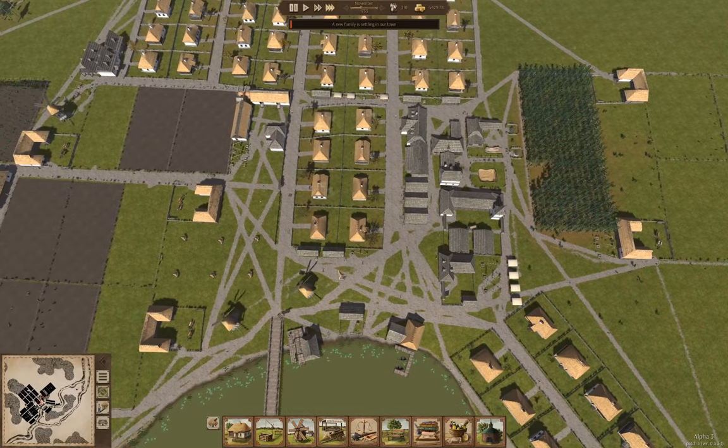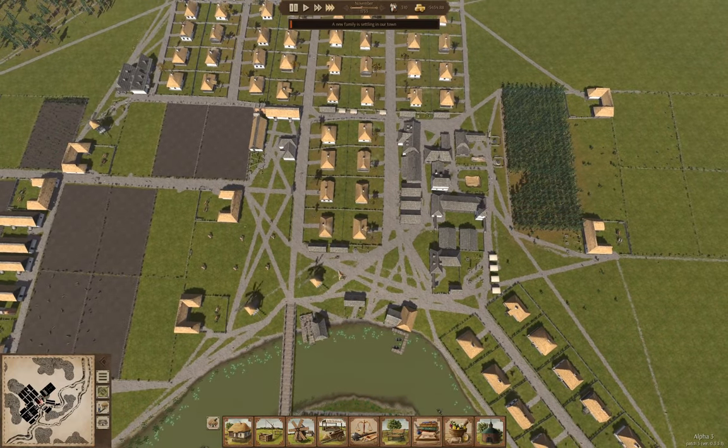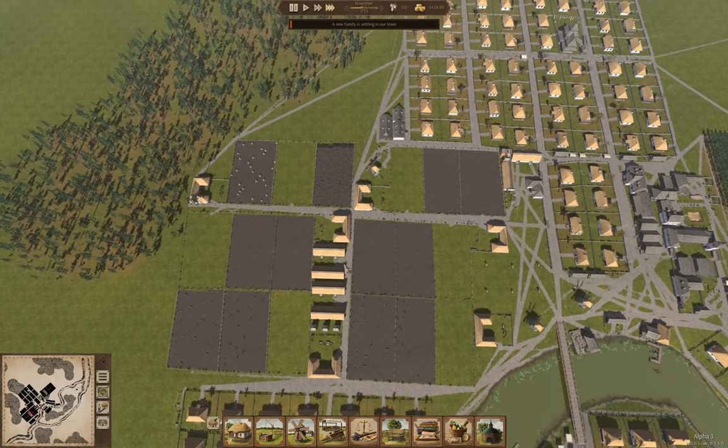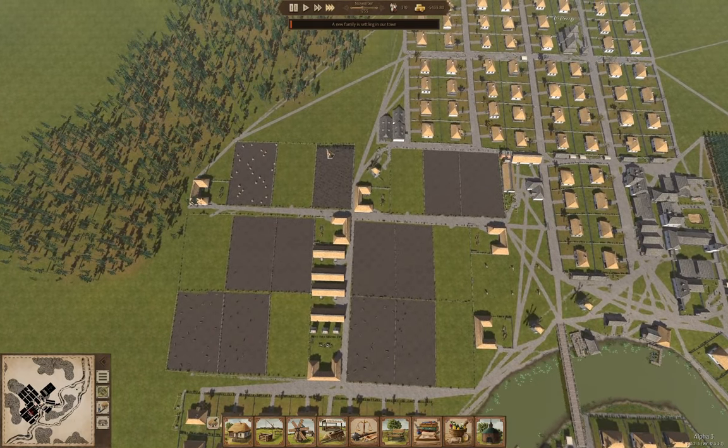All of the cattle have gone back into the cow sheds. We're gathering food off the fields — that can continue into the winter, it doesn't damage the quality. You have to have everything cut before December though, otherwise it gets left on the field. And you have to have everything gathered before the spring.